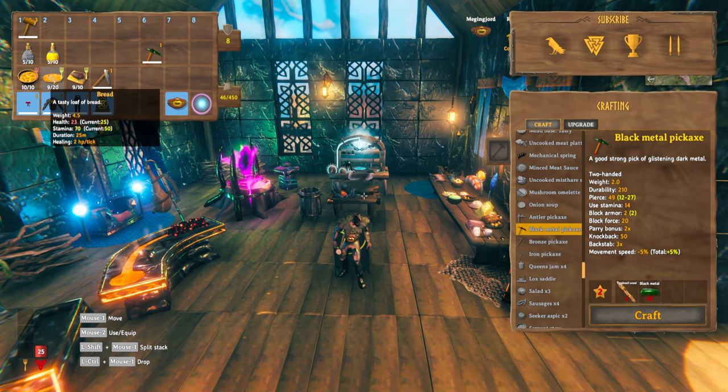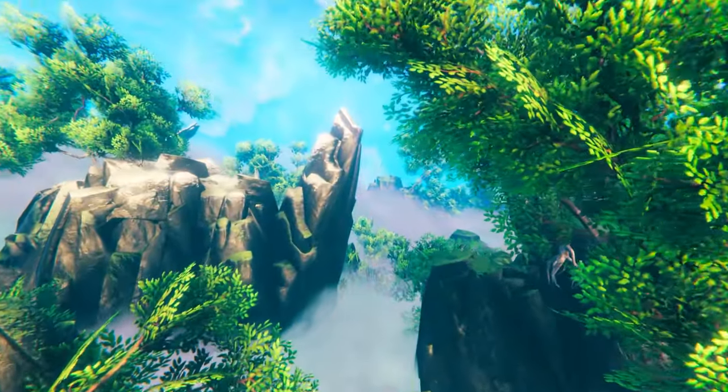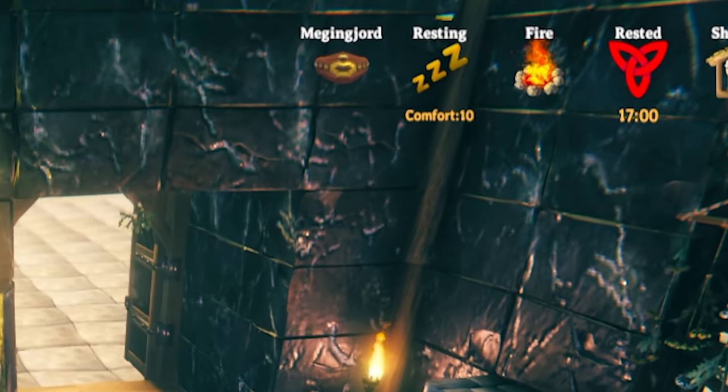Stamina should be prioritized as the Mistlands terrain does take a lot of running around. On top of that, there's a lot of cliffs and hills — you'll be jumping up and running to and from a lot of different mobs, so stamina is going to be quite important. You can make sure you are fully rested before you go to the Mistlands biome.